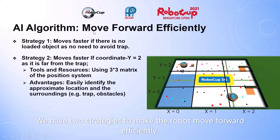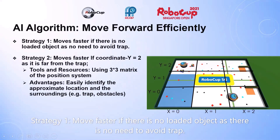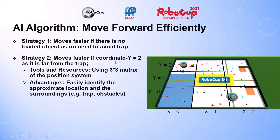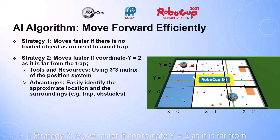We have two strategies to make the robot move forward efficiently. Strategy 1: move faster if there are no loaded objects and no need to avoid traps. Strategy 2: move faster if coordinate Y equals 2, as it is far from the trap.